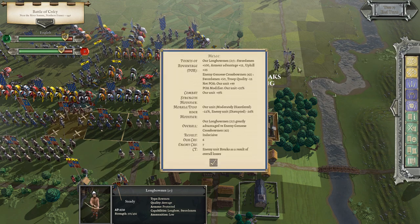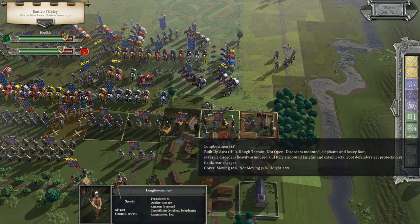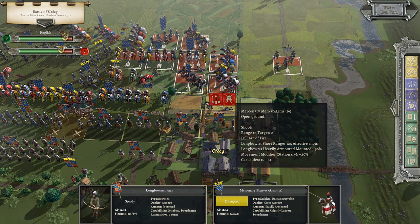They broke — autobreak means they lost more than 50% of their forces. The POA modifier here was plus 31%, overall plus 9. Longbowmen were greatly advantaged. That's what you always want to try to get to. We did 7 enemy casualties to our 6, but they were already so far down in strength that they broke. 20 to 13 again.